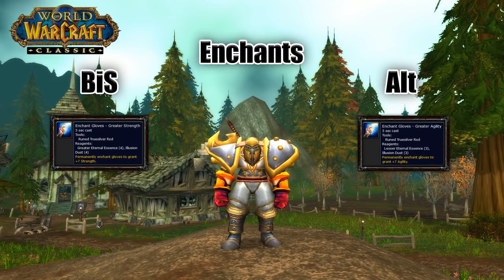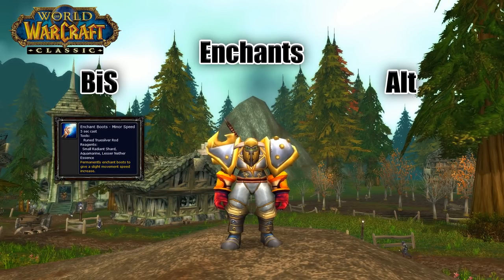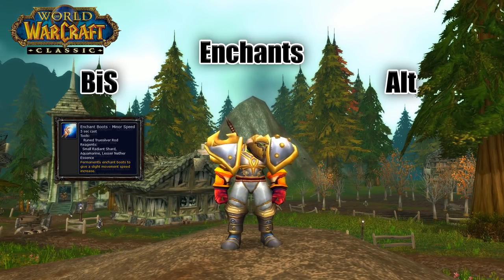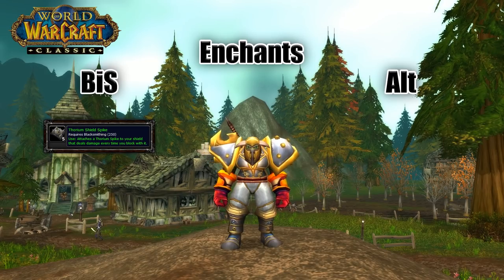For gloves, you want 7 strength or 7 agility depending on your preference and how much crit you have — it won't be game-changing but it could make a difference. For legs, you can grab the 8 strength or the 100 health Arcanum, just like you did for the head. For boots, you need to have minor speed — there is no other option here. If someone has it and you don't, they can kite you for days. For weapons, you want Crusader — it's just the best, and I don't think weapon chains are going to give you as much overall value. And for your shield, you want to grab a shield spike.